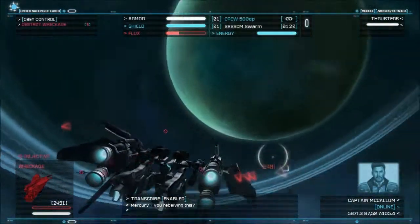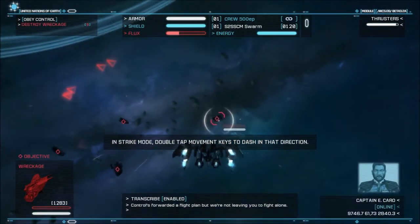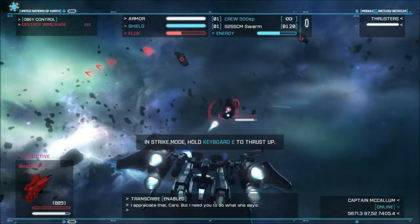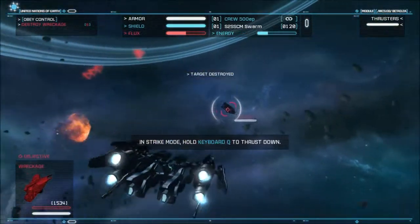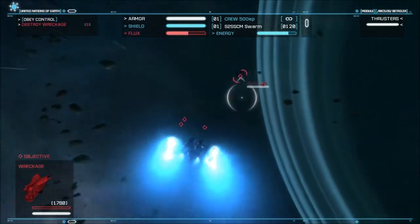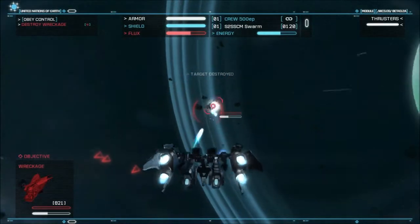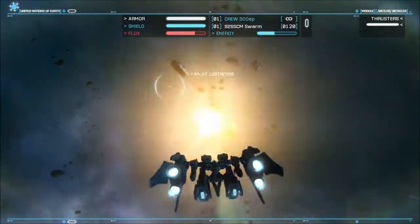In Strike Mode, double tap — blah blah blah — dash, and reduce the thrusters. Copy that, Arcadia. Controls forwarded a flight plan. But we are not leaving you to fight alone. I appreciate that, Carol, but I need you to do what she says. Yes, sir. Order's confirmed. Moving into full position. This is pretty good.